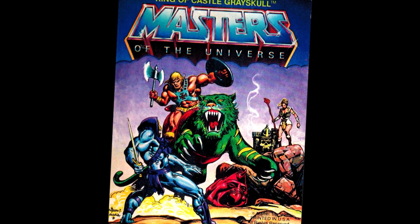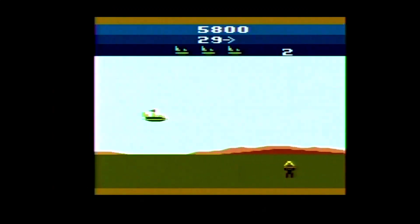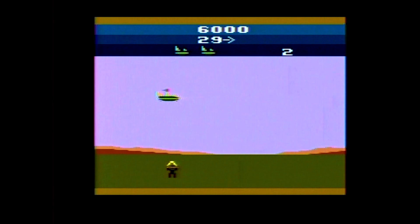The game also came with a mini comic, King of Castle Grayskull, which also came packaged with some of the early action figures like Man-At-Arms and Teela. The story in the comic has nothing to do with the game and is pretty different from the cartoon as well.